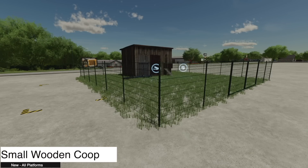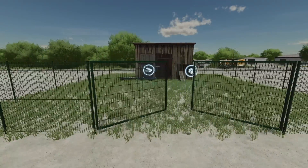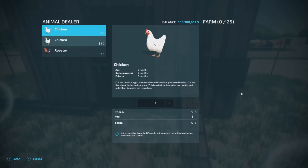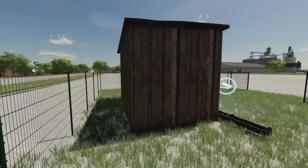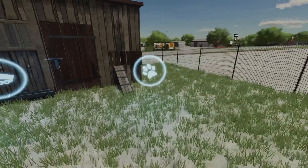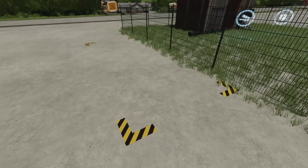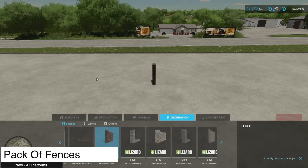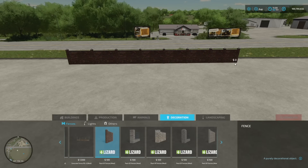Next up is the Small Wooden Chicken Coop with enclosure. It will hold 25 chickens. You can see where you put the food, where you buy the chickens, and on the side there's where your eggs go.